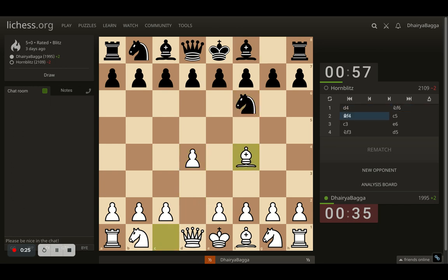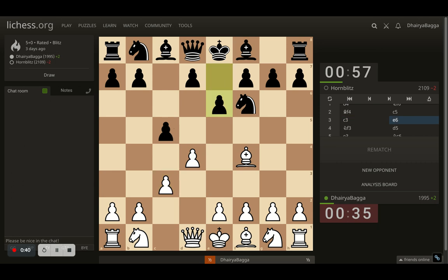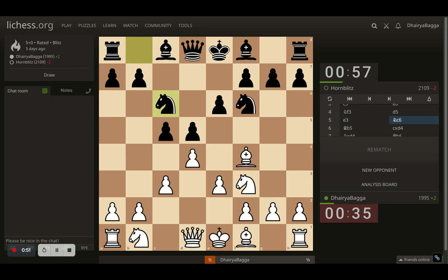Opponent responded with Nf6. I came with Bf4, trying to play the London system kind of setup. Opponent plays c5. I continue with my development playing c3, not bothering to take the pawn because otherwise I have to defend the pawn after taking — I don't want to get into that mess. Opponent plays c6. I go with Nf3, further defending the pawn and developing a piece. Opponent goes d5. Now I play e3. Opponent plays Nc6. I develop the bishop onto b5, pinning the knight.